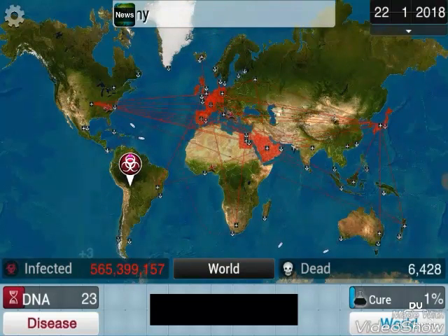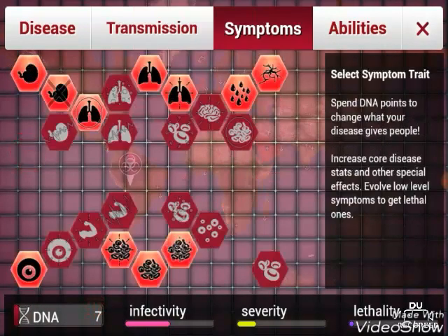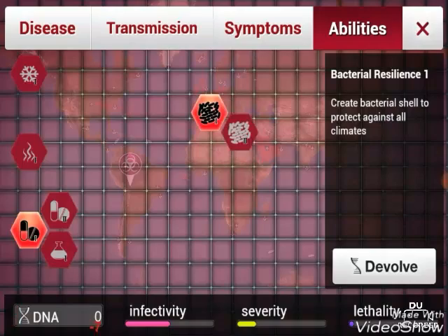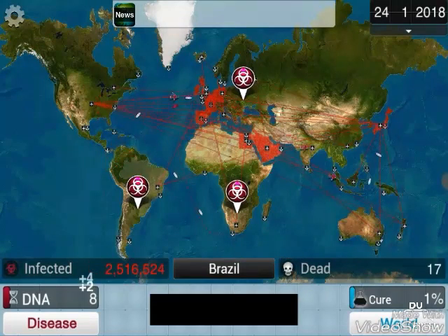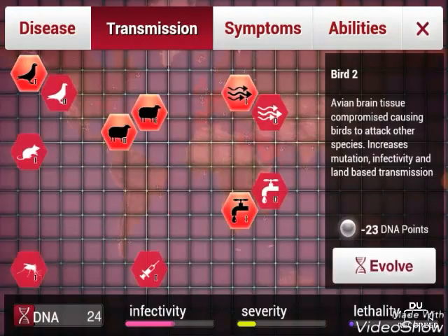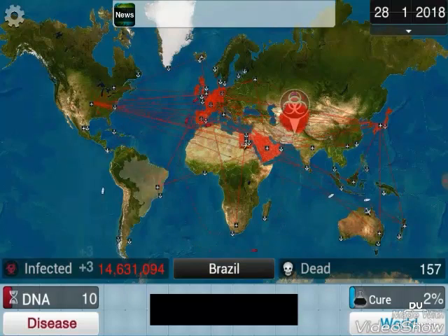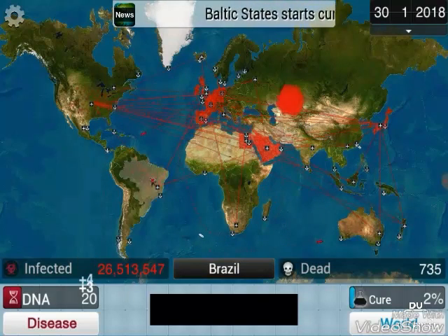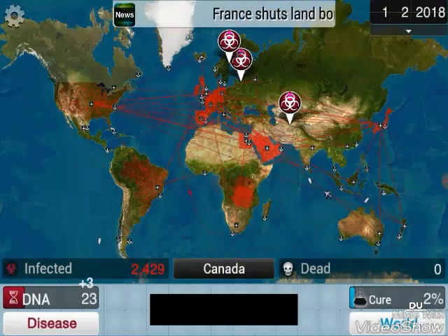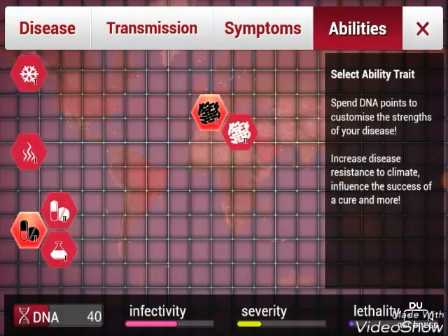We just need to get into Greenland badly. We might have to get transmission over to birds - birds are our next priority. Let's get the bacterial shell to protect against all climates. Bam bam bam. Look at how much DNA we have now - we can go insane right now.